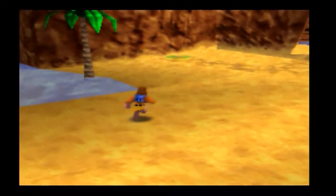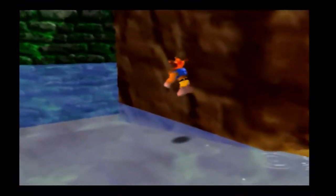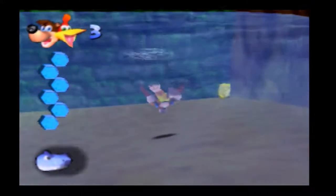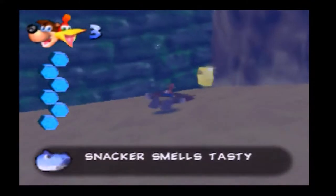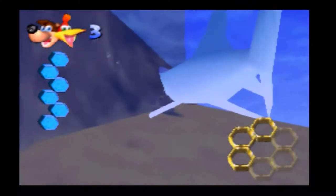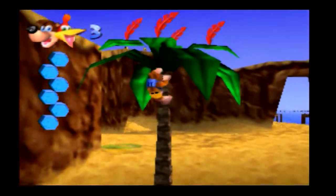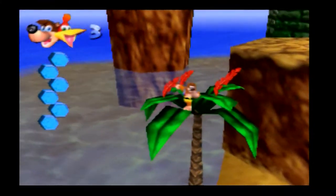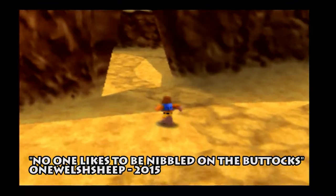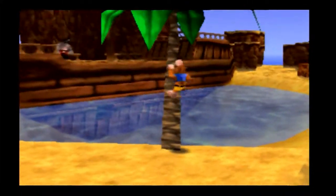That gets us a jiggy and a bunch of notes. Before we move on, there's an ability we're gonna be getting on that green pad you just saw. Down here is where the honeycomb piece is - I don't really like this honeycomb location just because it's very easy for the shark to nip you and give you a good nibble on the buttocks, and no one likes to be nibbled on the buttocks. Unless of course you're into that kind of thing - to each their own, I suppose.